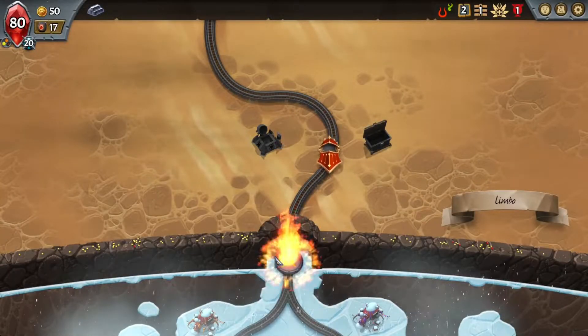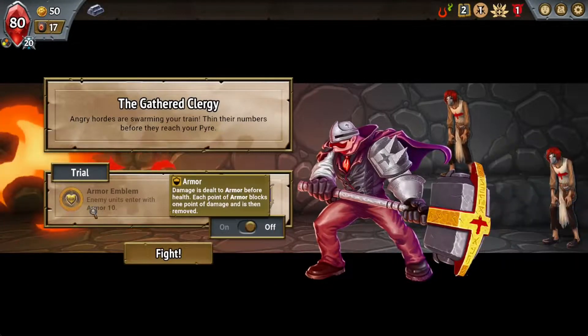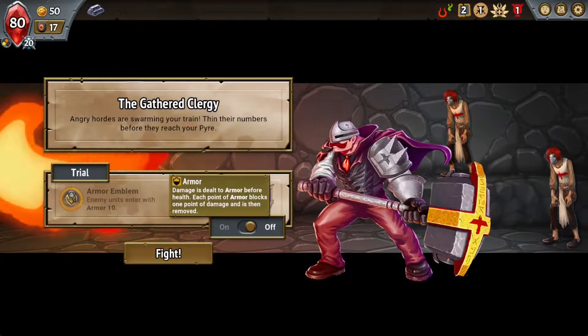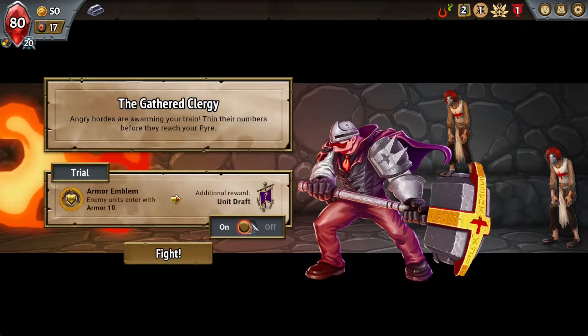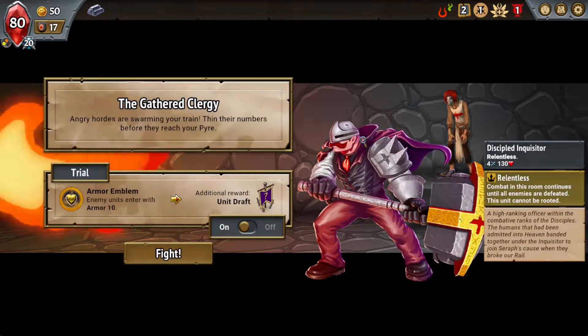Having scaling on them is really good, and this will allow them to tank and do a bunch of damage. Each round except for Super Bosses you get Trials, which are optional difficulty add-ons. I pretty much always turn them on unless my run is totally doomed. Maybe when we get to super high Ascension mode I'll rethink that. I might as well read the lore too — the Discipled Inquisitor is a high-ranking officer within the Disciples, the humans admitted into Heaven who banded together under the Inquisitor to join Seraph's cause when they broke the rail.